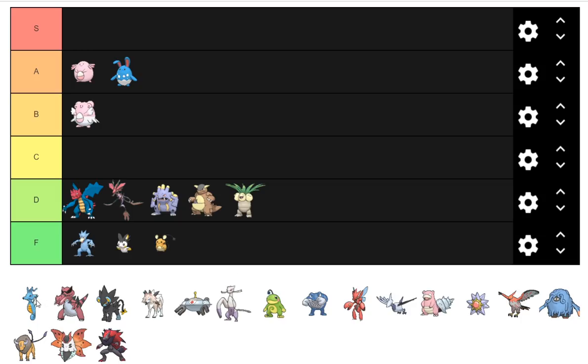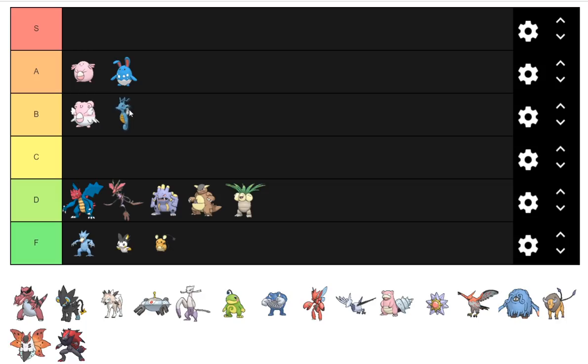Kingdra I'm going to put just behind Blissey. Last generation it was RUBL or ended up in RU. It's kind of a UU Pokemon but it's going to be used on OU Rain teams. It's more viable in OU than Blissey but not more viable in UU than Blissey. It's going to be seen on some Rain teams in OU, but there's competition from Dreadnaw and Barraskewda. It'll probably be nice in UU, maybe RU.